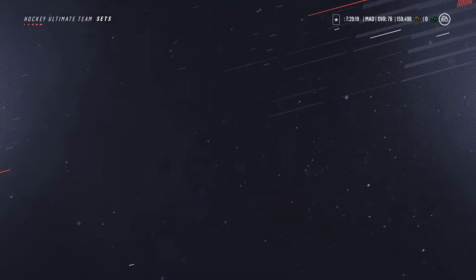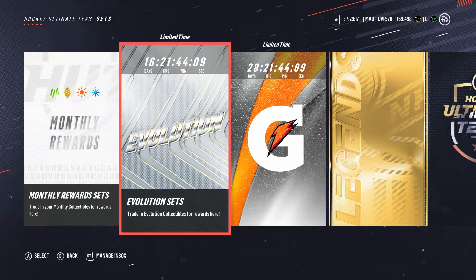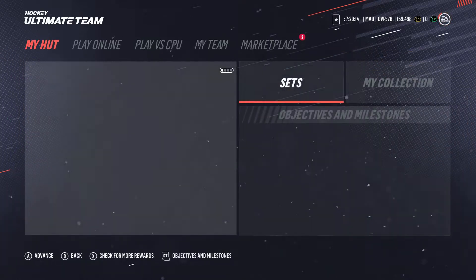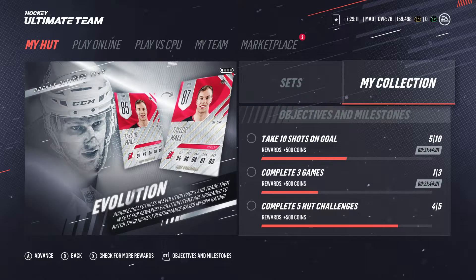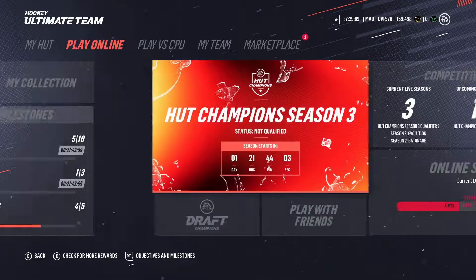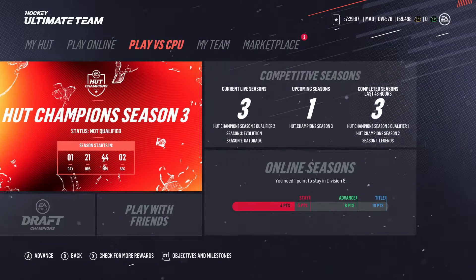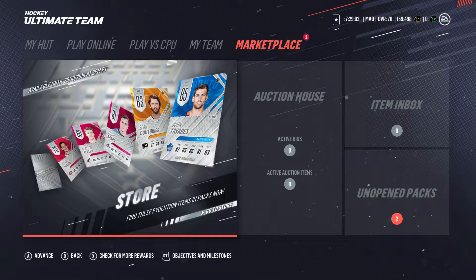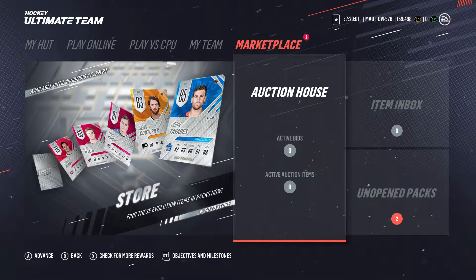The last tier only needs two collectibles, but I checked the market and collectibles are going for like 50k right now. So it'd be pretty nice if you pull one — you can make back your money if you're selling it. Okay, let's go to the store.